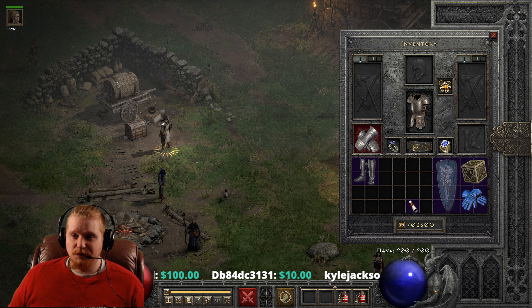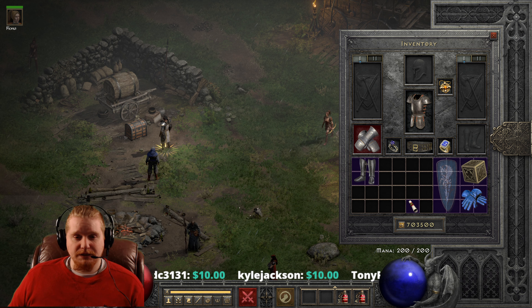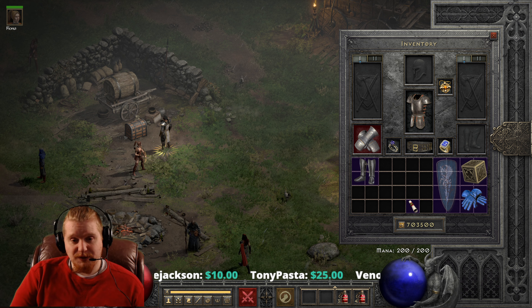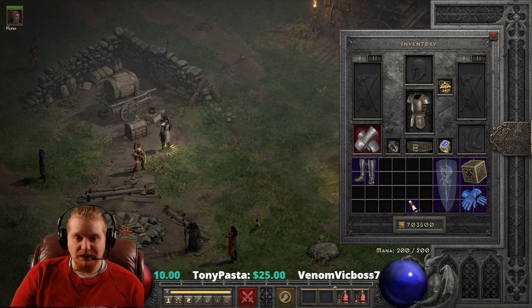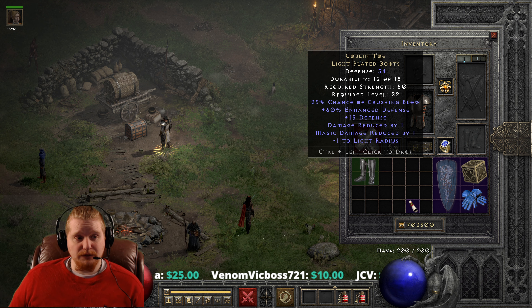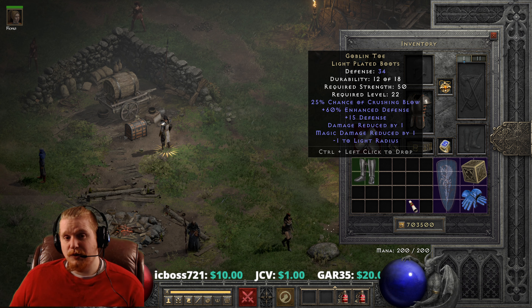Hello guys and gals, and welcome to another episode of unique items. Today we're going to be looking at a truly unique item — the item known as Goblin Toe in Diablo 2. The Goblin Toe light plated boots are absolutely exceptional, but only because of one stat. Everything else on them kind of sucks. And why do people love these boots? Well, it's because of crushing blow.